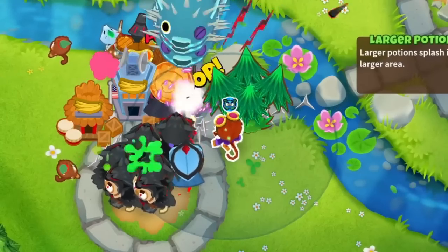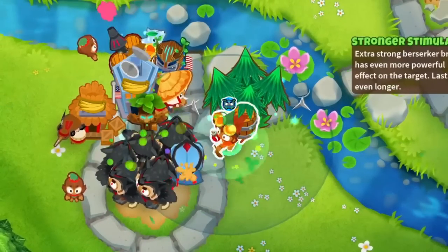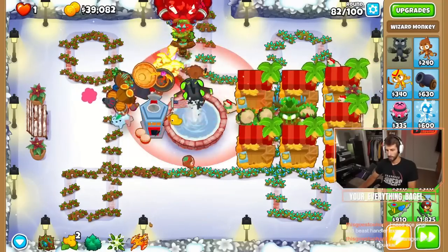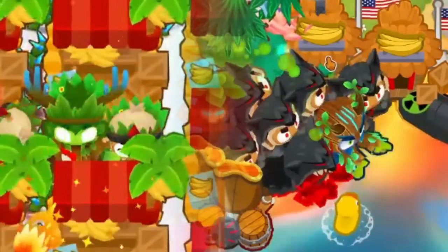This goes for all Magic Monkeys except the Druid, as Oban gives them extra buffs. Because of this, there are two good CHIMPS strats that work with Oban, and they are the Spirit of the Forest and the Avatar of Wrath.